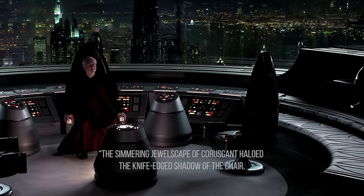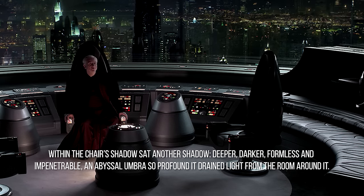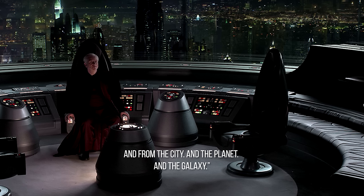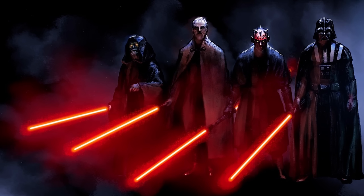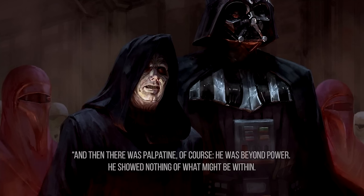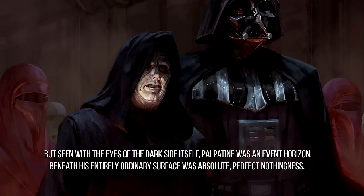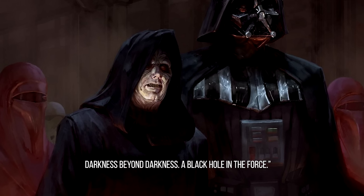To quote the novelization: the simmering jewelscape of Coruscant haloed the knife-edged shadow of the chair. Within the chair's shadow sat another shadow — deeper, darker, formless, and impenetrable — an abyssal ombra so profound it drained light from the room around it, and from the city, and the planets, and the galaxy. Only Sidious's fellow Sith came close to understanding Palpatine as he really was. To those he named Tyrannus and Vader, Lord Sidious's true essence was visible through the dark side of the Force. And then there was Palpatine — he was beyond power. Seen within the eyes of the dark side itself, Palpatine was an event horizon. Beneath his entirely ordinary surface was absolute, perfect nothingness. Darkness beyond darkness. A black hole in the Force.